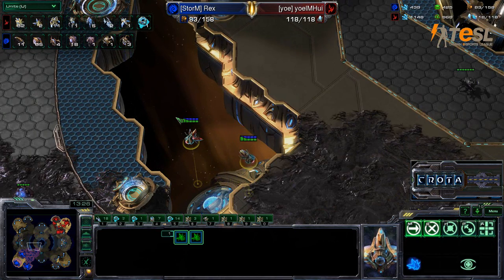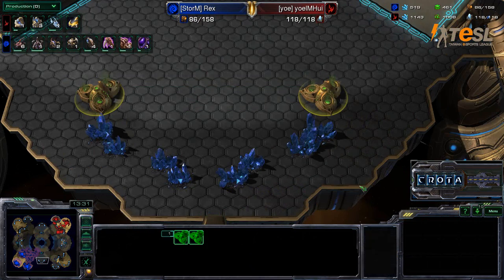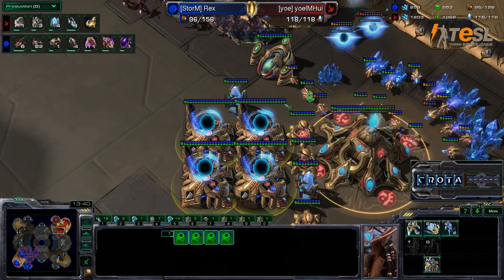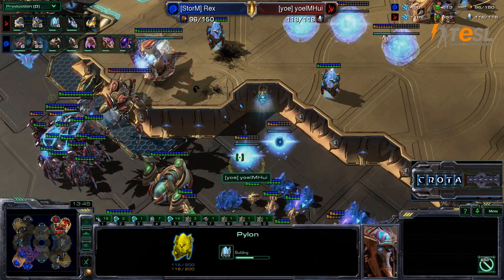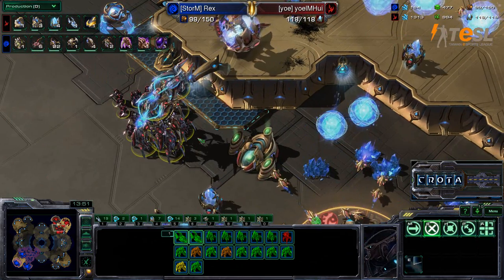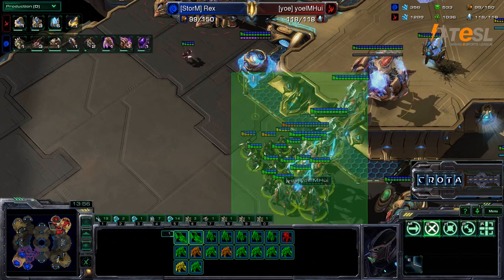But was it enough? Let's take a look at the losses. Rex actually losing a bit more, as he is now even with Hui in terms of bases, and Hui now coming over the top with 118 supply. Worker count: 62 to 65. Both players on three bases — will Rex try and take a fourth? Hui now has four operational warp gates down on the low ground, and more Pylons being added in as well. This massive Protoss death ball is now making a move forward.